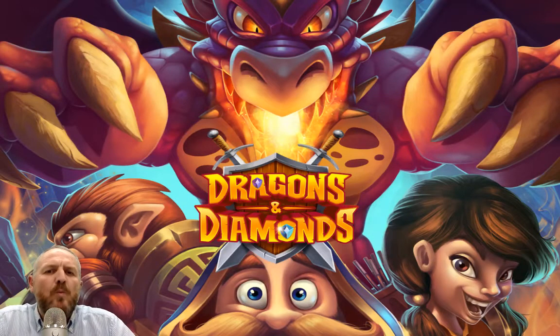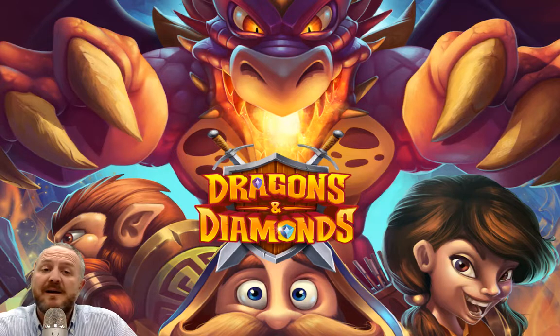Hey there, it's me Red Knight and welcome back to Dragons and Diamonds. Today we're gonna head on over to Area 5 Redwood and start battling the monsters so we can release a new character. So let's bring the game on up here and let's give it a go.